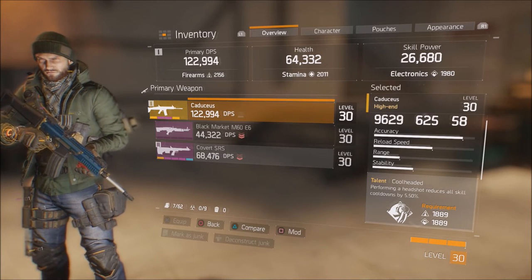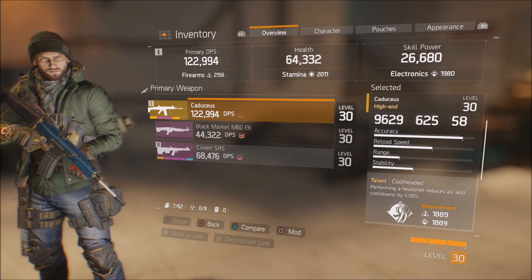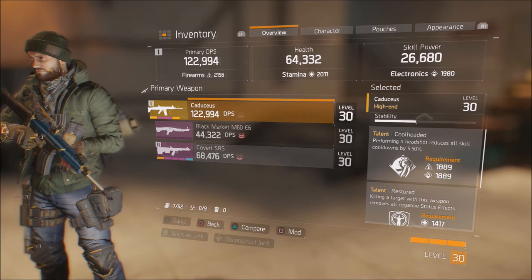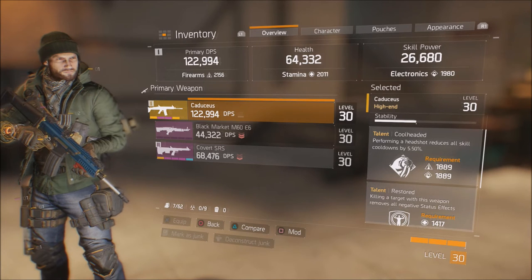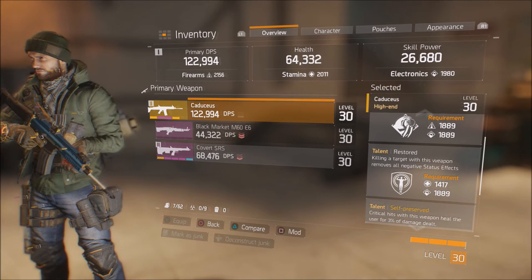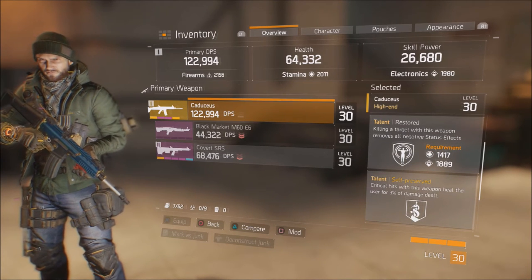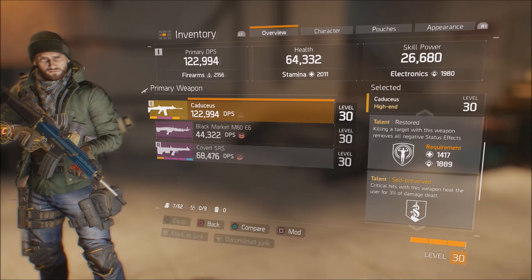You can add sights and things for more or less range depending on what you want — more hip fire, more stability. The three talents I have with this weapon are: first, performing a headshot reduces all skill cooldowns by 5.5%; second, killing a target with the weapon removes all negative status effects; and third, critical hits heal the user for 3% of the damage dealt, which comes in pretty handy in tight situations.